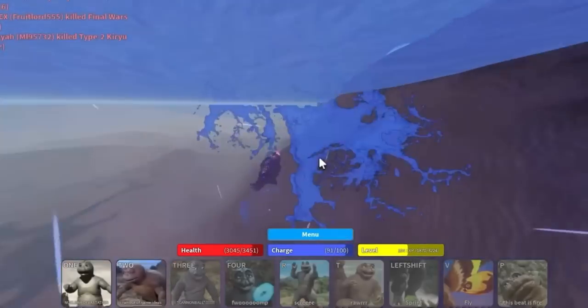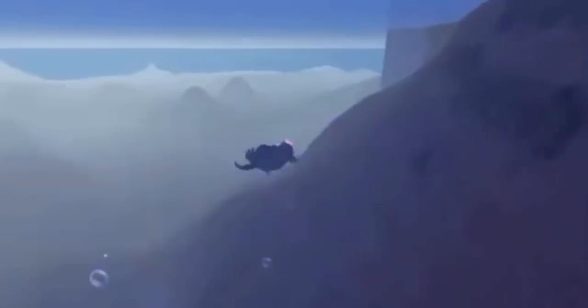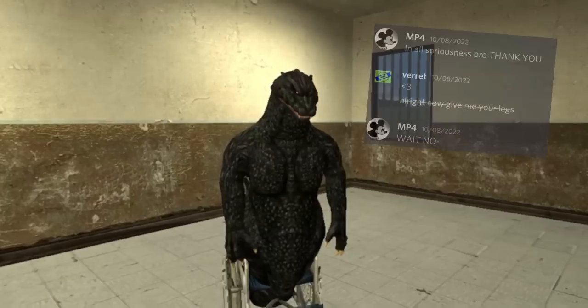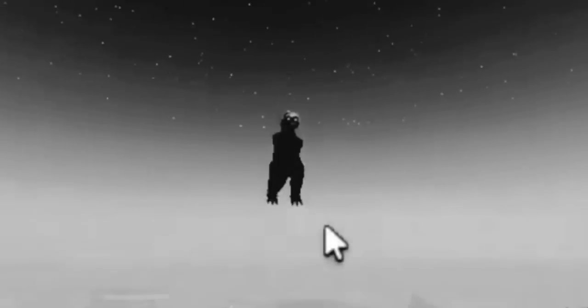You can still kind of do other attacks, but you have to drop out of the air and then attack. Why do I have to do this? I cannot stand for it — was my legs really worth it?